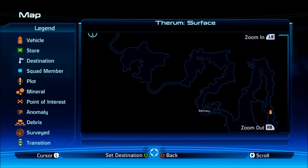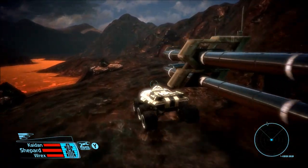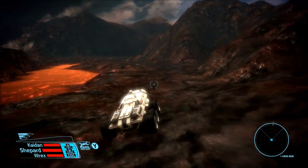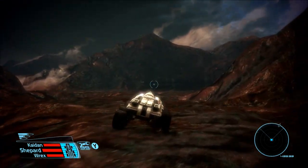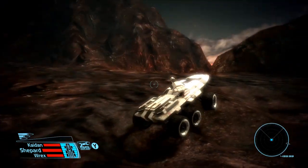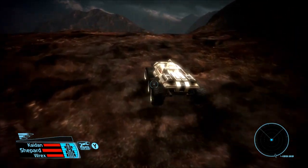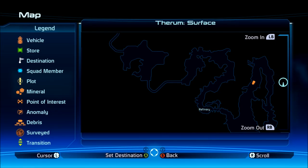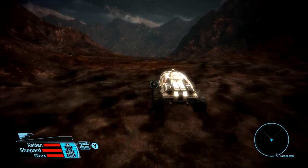Okay, I'm picking up some strange readings, really strange - like off the damn charts. It looks like it's coming from an underground complex a few clicks away from the drop zone. I think this is Liara's area. Let's get to it - that blue babe needs our help. There's nothing over here, but it never hurts to explore - there might be some loot. Gotta love me some loot.